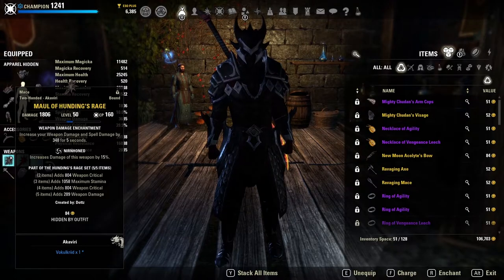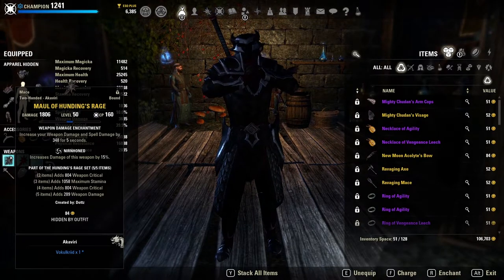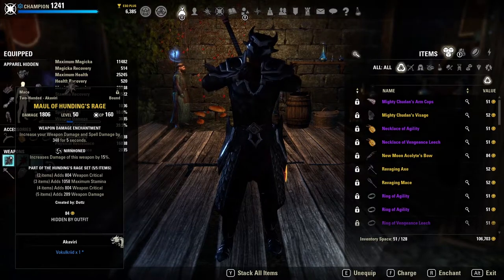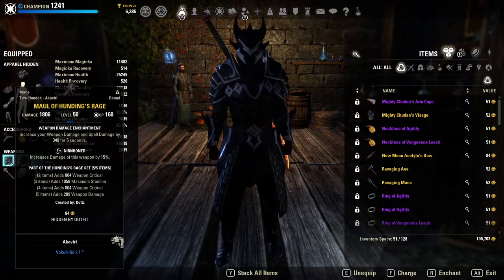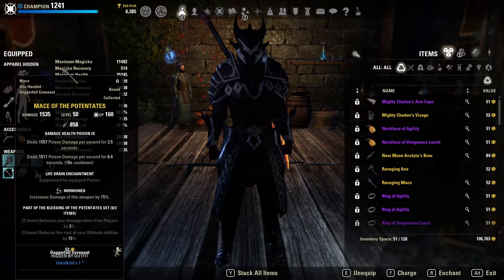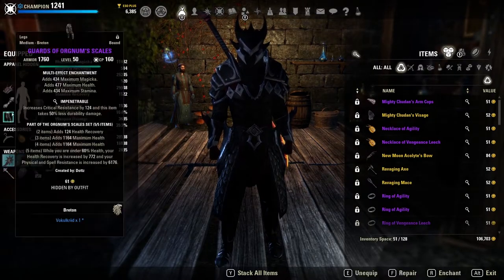We want to go into a weapon damage stack as a Stamina DK because we have easy access to both major and minor brutality. If you feel that sustain is not an issue or you like to play with higher damage and lower sustain, feel free to use New Moon Alkalite. On the back bar we still have Balorgh — you could use Balorgh, you could use Death's Wind — you just want a defensive two-piece on the back bar to help reduce damage.